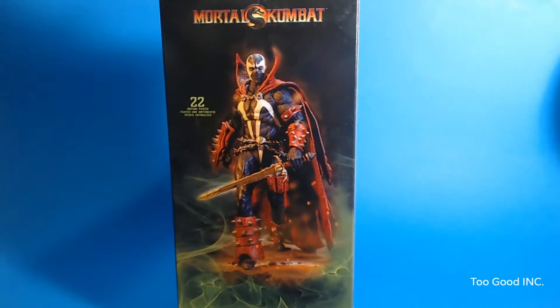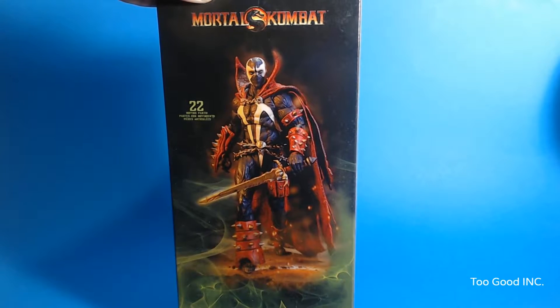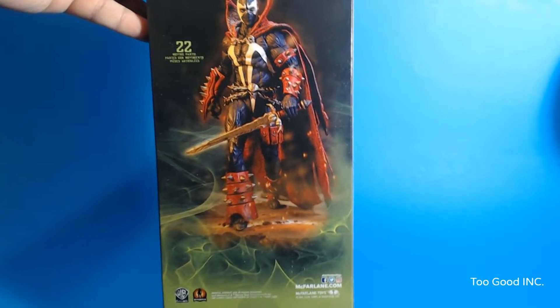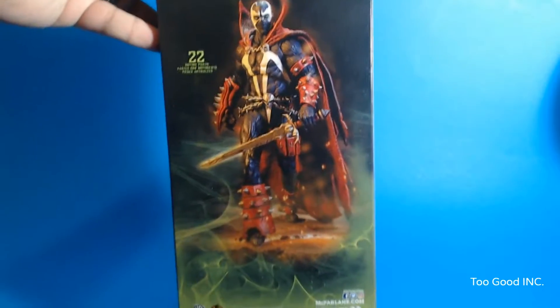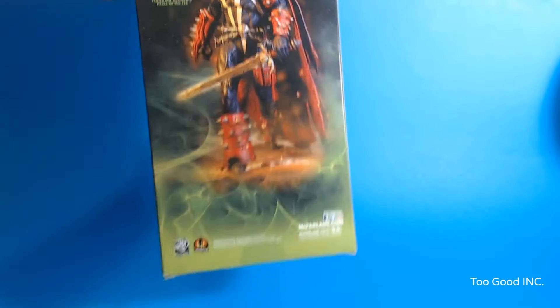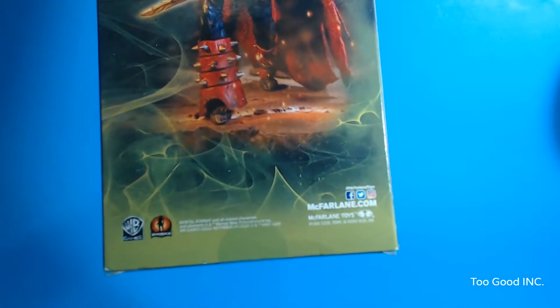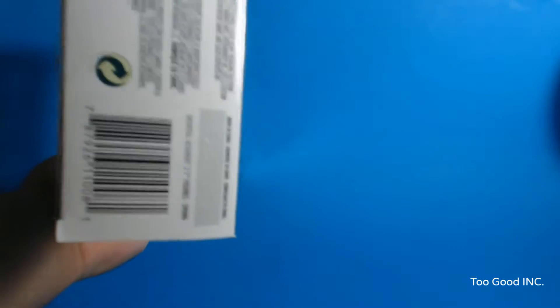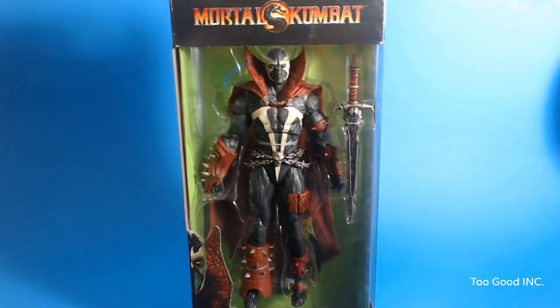We've got a nice detailed look at Spawn on the side of the package with Mortal Kombat right there on the top and McFarlane Toys on the bottom. Here is the back where it says he's got 22 moving parts — so moving parts meaning articulation, I guess. He's got pretty cool effects right over here in the back as well, kind of looks like he's coming out of some green energy or straight out of hell. He's doing a nice little stroke with that sword. We've got the WB logo, Netherrealm which is the makers of Mortal Kombat, McFarlane.com, all the legalese, and the UPC on the bottom.